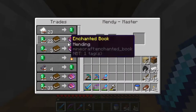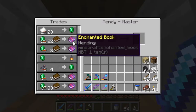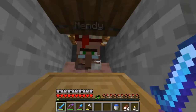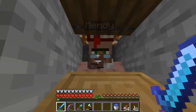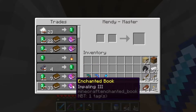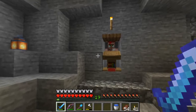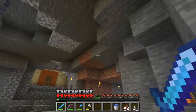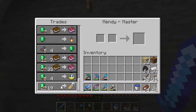Actually it's a ladle, and I called it a 'he' earlier — her name is Mendy, because she sells the mending book. Get it? Mendy, mending — and it's a girl's name, so she's a girl. Not only does Mendy have mending, she has silk touch and a paper trade. I'm going to try to convert her into a zombie villager and then back, because curing them lowers the trade prices. She also trades loyalty, impaling 3, and ink sacs — which is handy because I've been farming a river outside our hobbit hole.